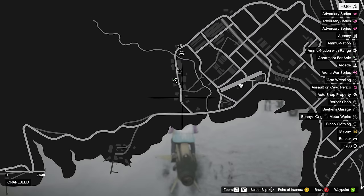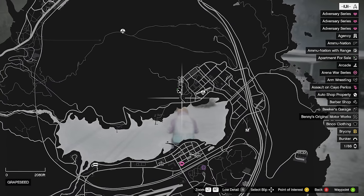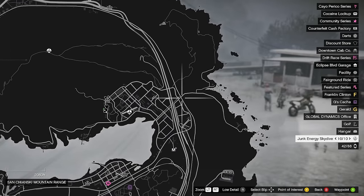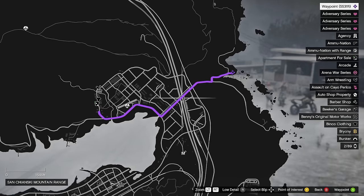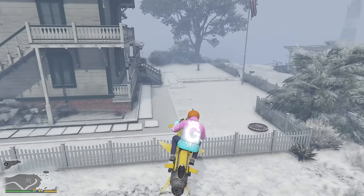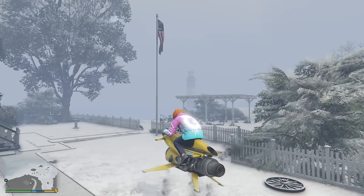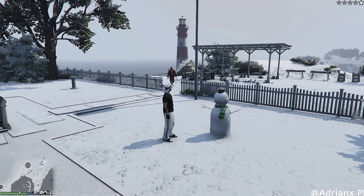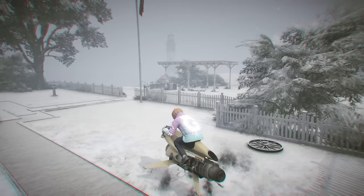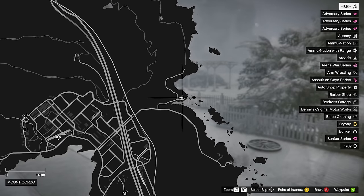From right here, we're just going to be heading to the right — can you believe there's only four left? We're going to be heading right over here. It's going to be this location right here. As you can see, we've got the American flag right there, the lighthouse in the background. I'll throw a picture on screen — the exact location that we're currently in. And that is it — three more to go.